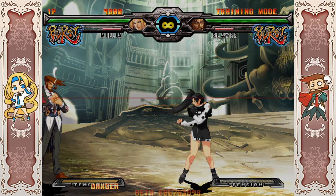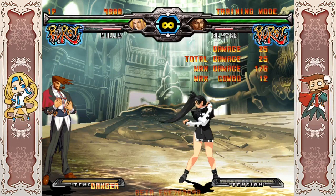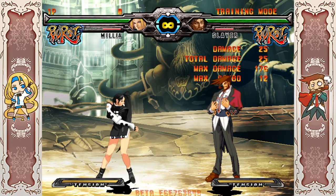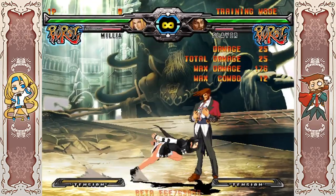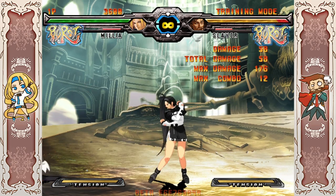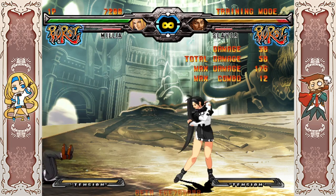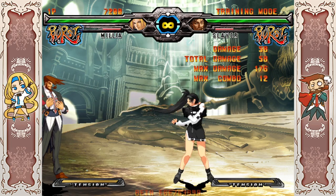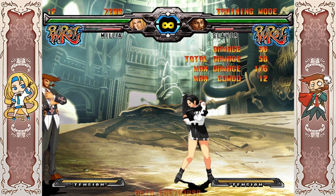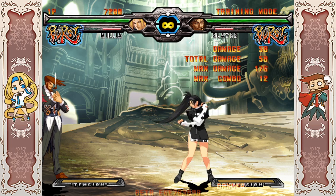6H in this version is a little different. In Xrd, 6H hits twice, and for it to knock down on an airborne opponent you need the second hit to connect when they're really low to the ground. In this version, 6H hits once and it's always a knockdown — really nice. However, it's not jump cancelable, so you can't use it in pressure strings the way you could in Xrd. In this game, 6H is purely a combo ender — never use it outside of that.